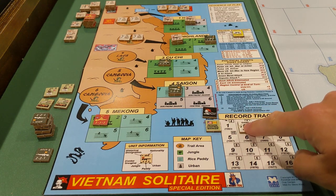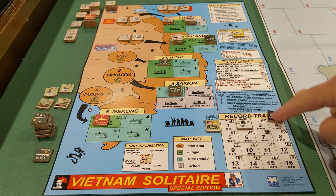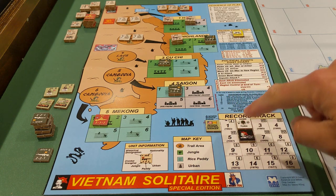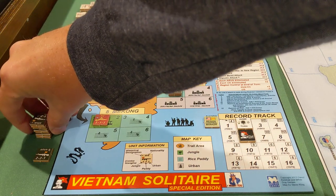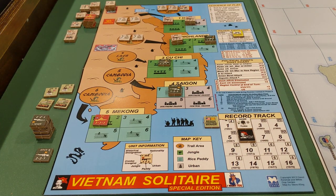I'll go ahead and move the game turn to number 2. I check and see that I get 6 political capital points on the next turn, which is good — that will let me put a whole bunch of Arvin units back on the board. That is the end of Turn 1 for Vietnam Solitaire and our game overview. I hope you enjoyed this. If you did, go ahead and smash a like. I'll post a link in the notes if you want to order this game from White Dog Games. Take care everyone, Admiral Seabass signing off.